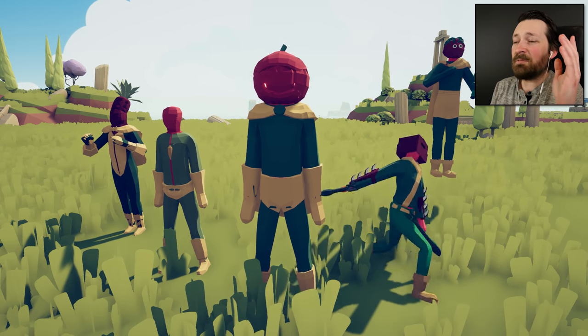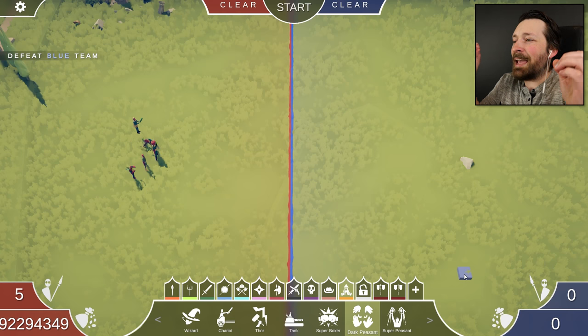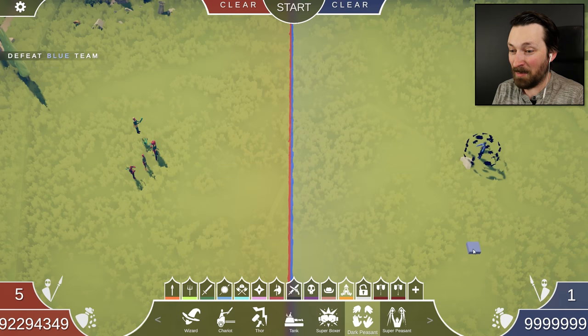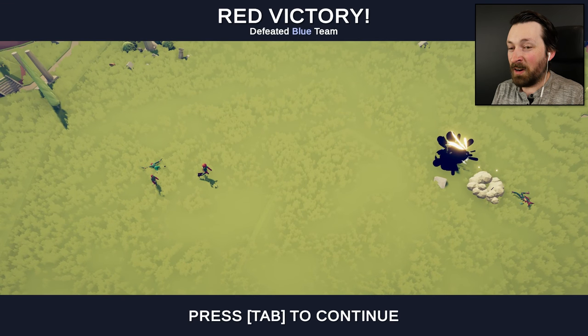Well, first things first — if that's not squad goals, then I don't know what is. We've already found that every one of these units are very powerful in their own way. Each of the sauces are unique, but if we bring them together, can they beat the strongest unit in the game? Will they be able to vanquish the Dark Peasant? I can't wait to find out. Well, that was a whole lot less climactic than I would have imagined.